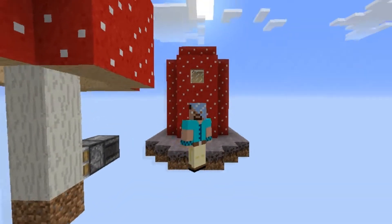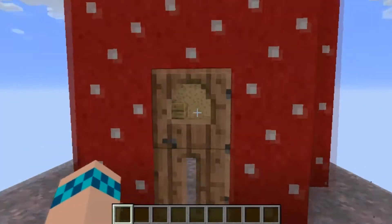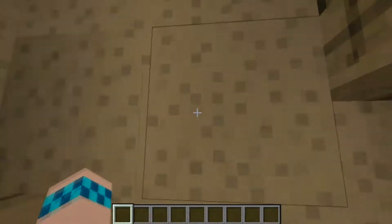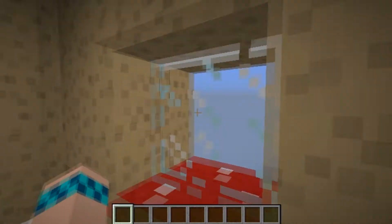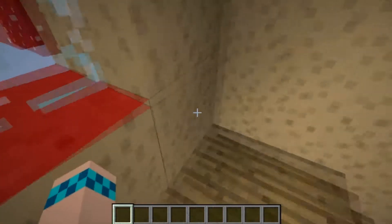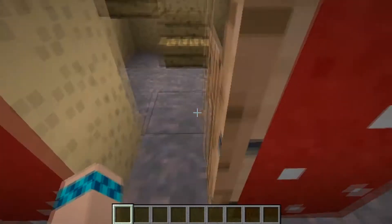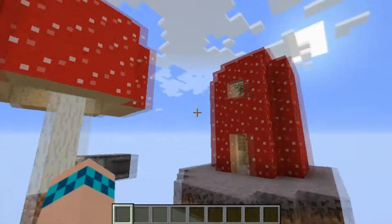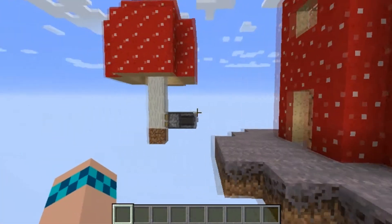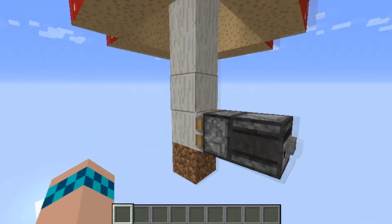Welcome back everybody. Today I have behind me a mushroom house — let's just go inside. We have a staircase up to the second level, a bed, a crafting table, and a window to view the outside. To get these tall mushrooms, I grew two mushrooms and then took the bottom two layers and used pistons to push them sideways.